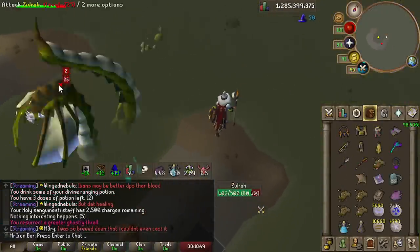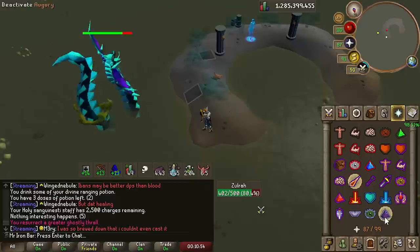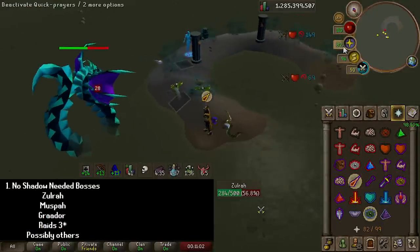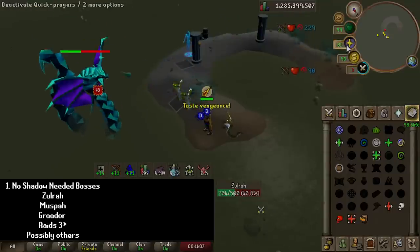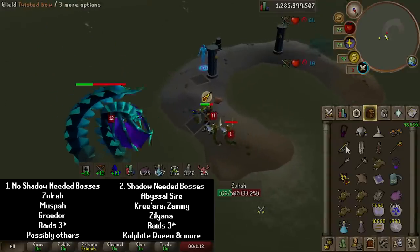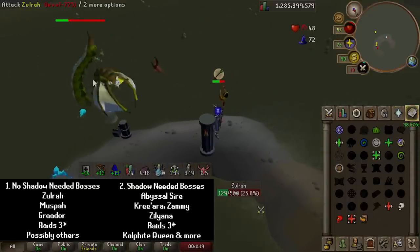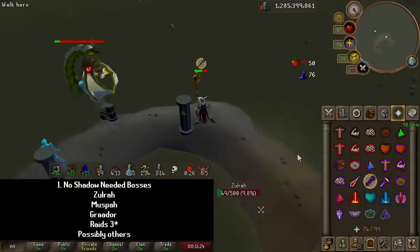I will go into detail now on which bosses I found to be definitely worth bringing the scepter. There are two categories of bosses where the scepter will work really well. The first group are bosses where you normally use magic, or where it's viable to use something like a Trident or Sang to kill them, like Zulrah or Bandos. The second group are bosses where you only use magic with the Tumeken's Shadow, like Abyssal Sire or Kephite Queen.